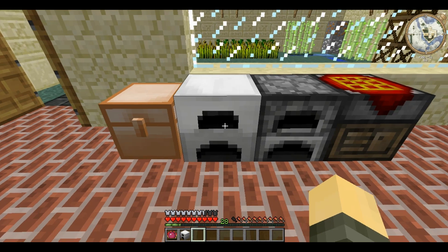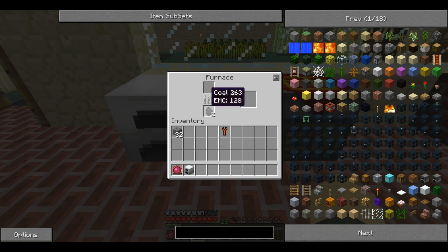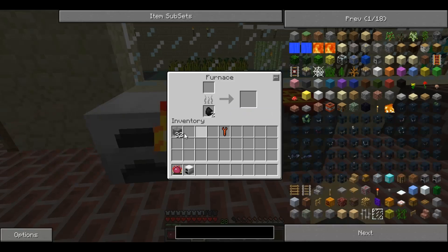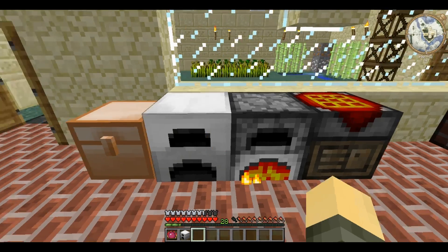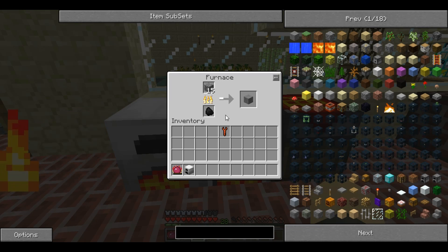You place the Iron Furnace and, just as a normal one, it runs on fuel. However, it has a couple of advantages over the normal furnace. For a start, it has a higher usage of coal. So you put in one coal, and a single bit of coal will smelt 10 objects per coal, as opposed to the normal furnace, which will smelt only 8.